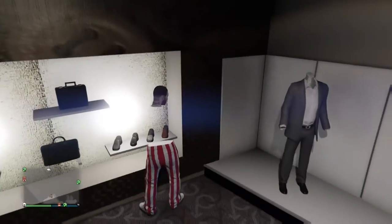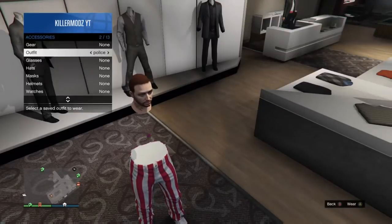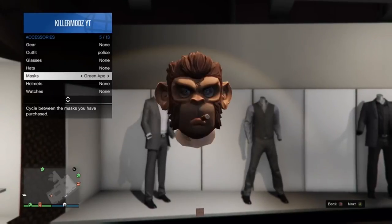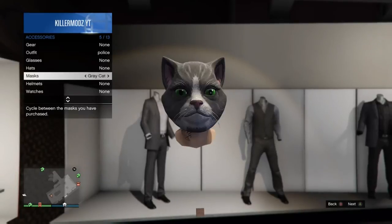Once you put them on, you want to go back and open up your interaction menu. You want to choose any mask that you want — I'm just using the wolf because it looks the best. Once you choose the mask you want, push B on that.